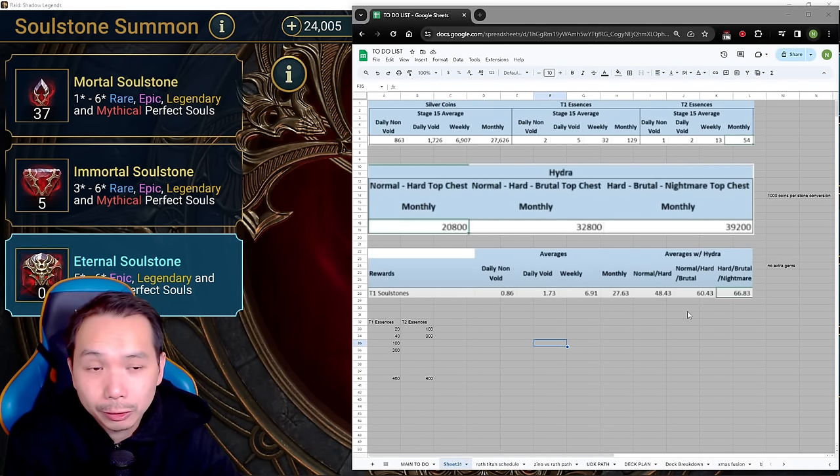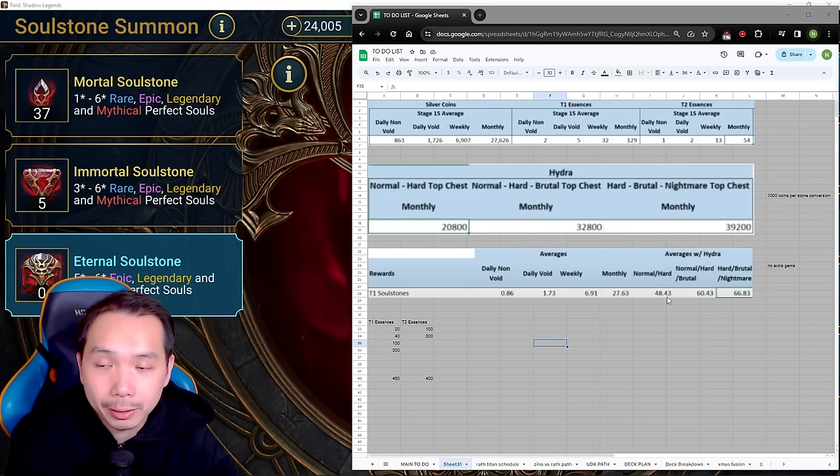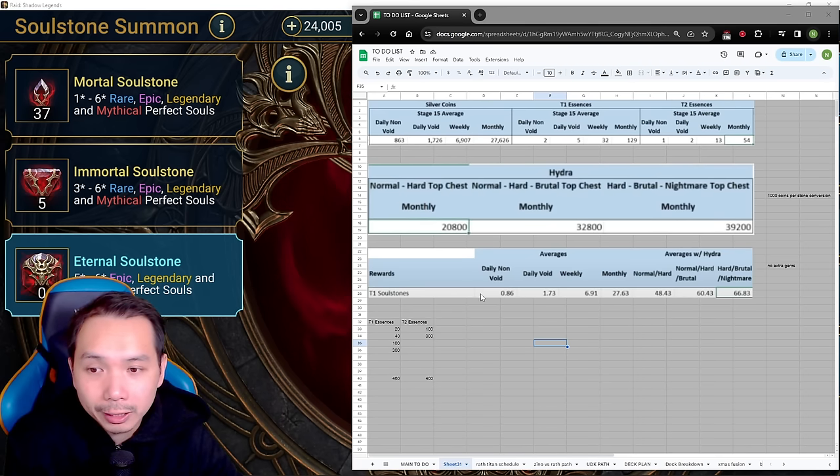To wrap up the math: if you're just doing daily Iron Twins grinding, you're getting about 28 soul stones per month. With Hydra at the high end — Hard, Brutal, Nightmare top chesting — you're getting about 67 per month. Normal and Hard gives about 48 per month. These are significant numbers. Daily Iron Twins might not be possible for everyone, but in the long run it adds up and gives you guaranteed value rather than just gambling.